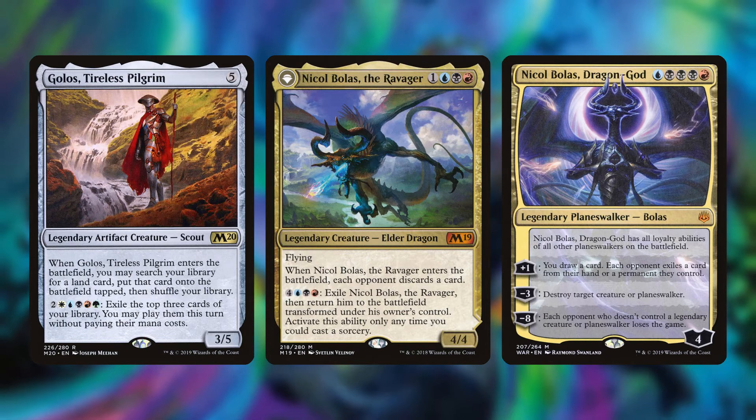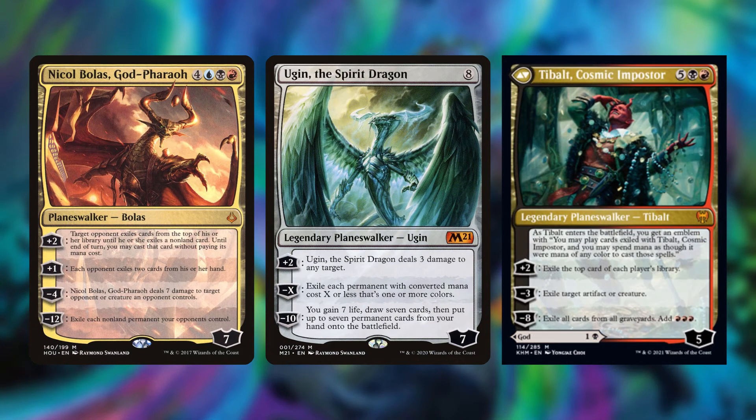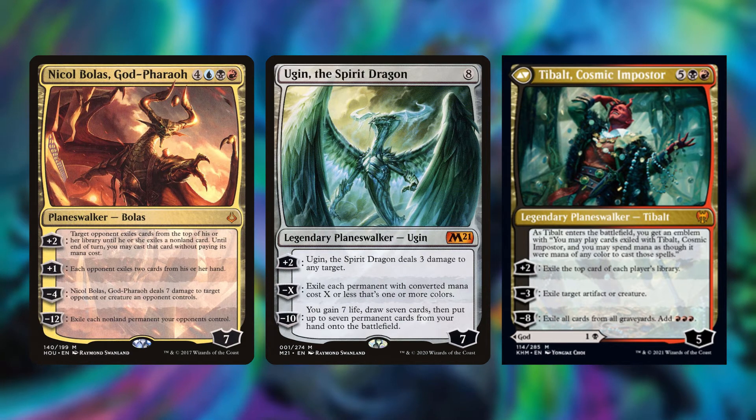These cards are really powerhouses on the board. Next we have Nicol Bolas, God-Pharaoh, Ugin the Spirit Dragon, and Valki, God of Lies — who we're honestly always going to be casting as Tibalt, Cosmic Impostor. I hope you can understand why I called this section Bombs.